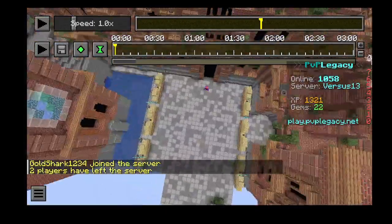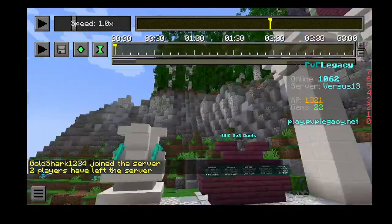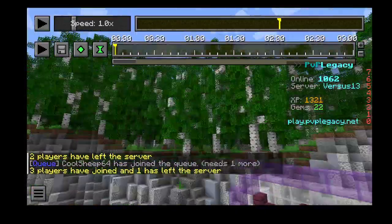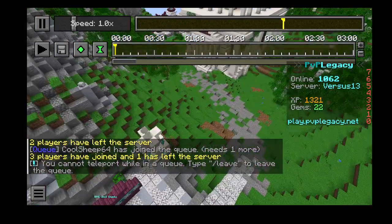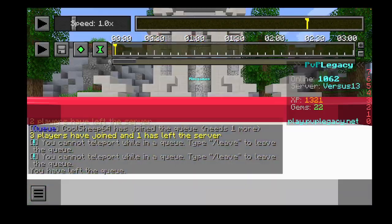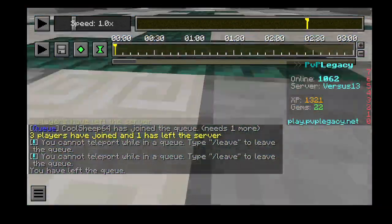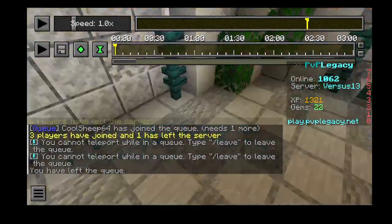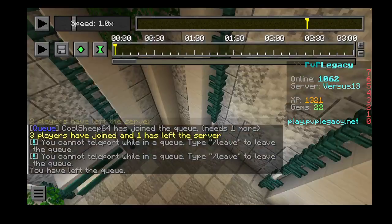That's ten secrets. UHC duels is the same lobby as custom, so I don't need to do anything here. Look around, I guess. But yeah, there's that building. The minigame is the lobby. Oh, this does have a secret in it. Eleven. Yeah, it has like a secret interior.